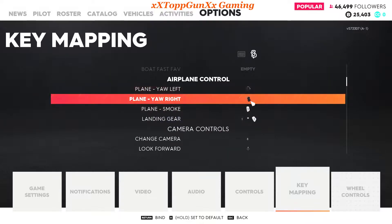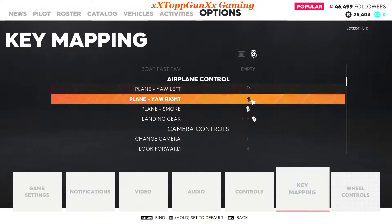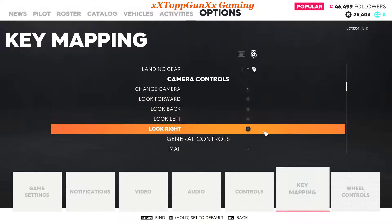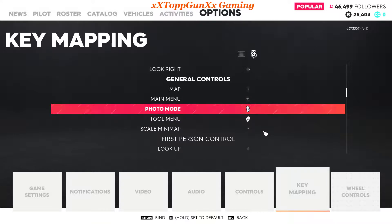I have this set up with opposite/inverted axis, which really helps you control when you do barrel rolls and stuff like that. All the camera controls I can do on the joystick itself. Basically once I get used to all the buttons on the joystick I can actually not even use the keyboard at all.